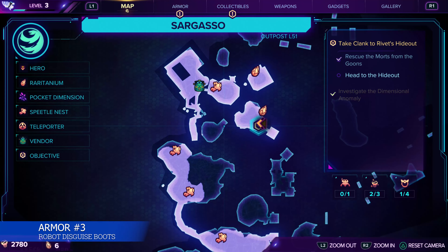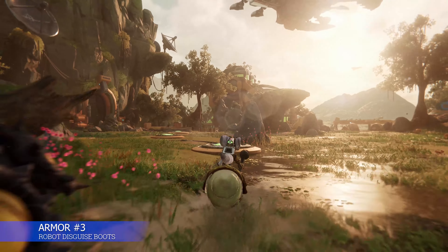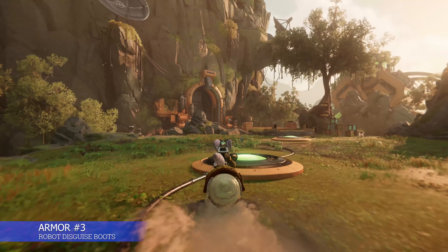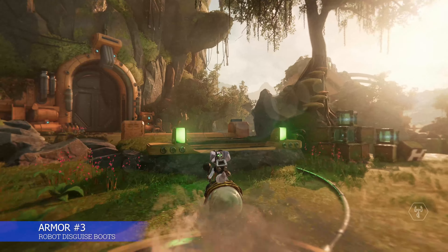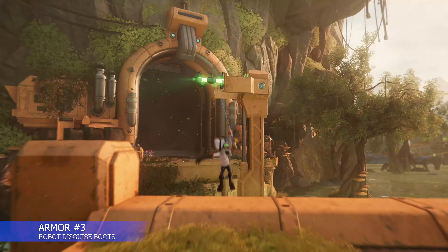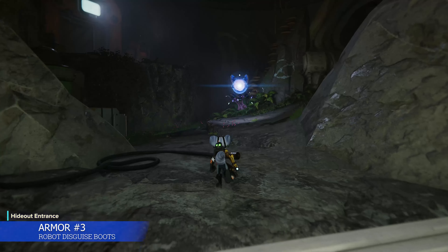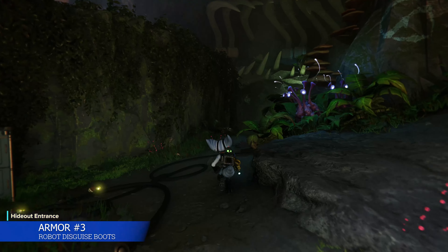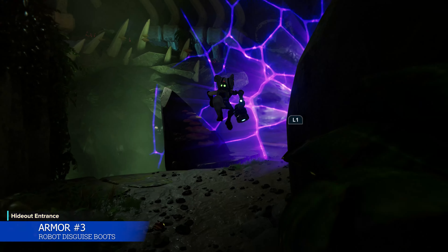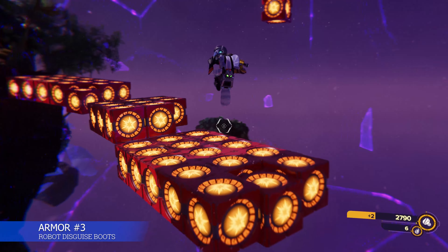We have another armor piece — robot disguised boots — in that same area. We're going to use the speedle and head into Rift's hideout. We have to hit all three green buttons in time; you need the speedle to do so. Then we can L1 grapple over, and there's actually a pocket dimension down here. We'll go into the pocket dimension first, get to the end, and then we'll get the boots.